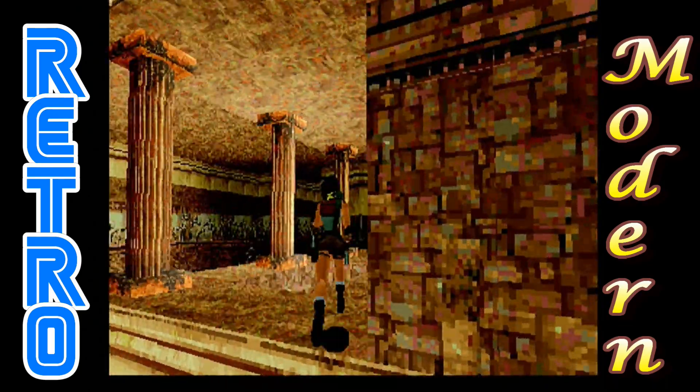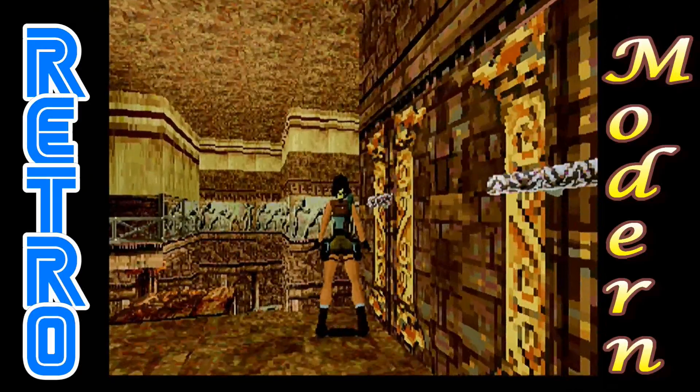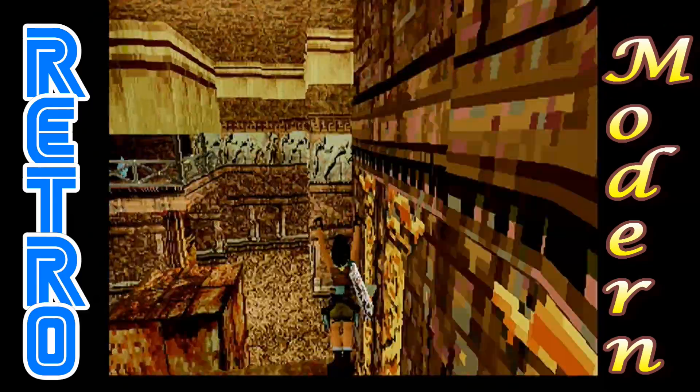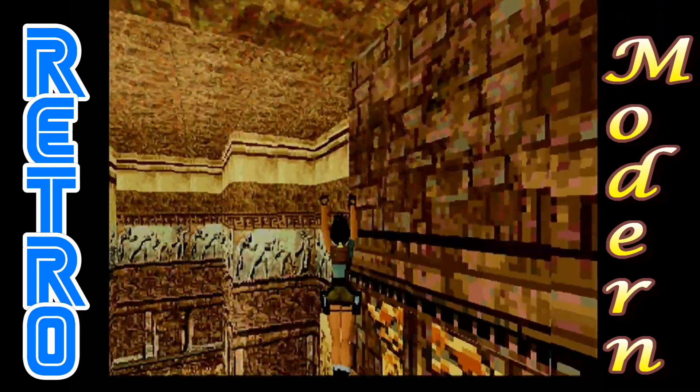We're playing Palace Midas here and there's the unobtainable secret which I said I've been trying to get for years and years now. And on the PlayStation version on this level you can do the corner glitch but I could never get it to work. And I've not really seen anybody else do it on the Sega Saturn version either.